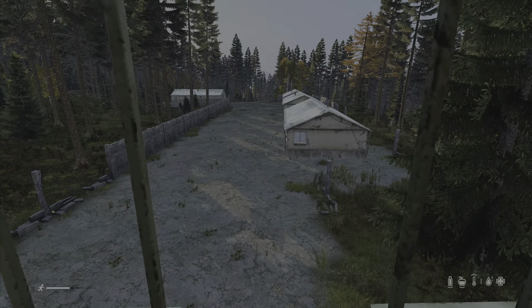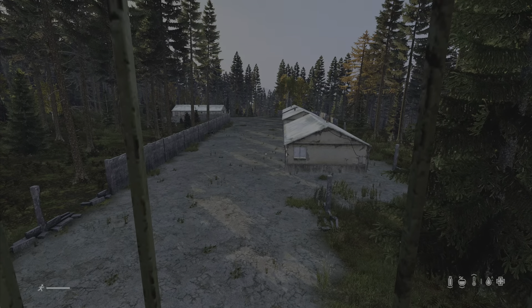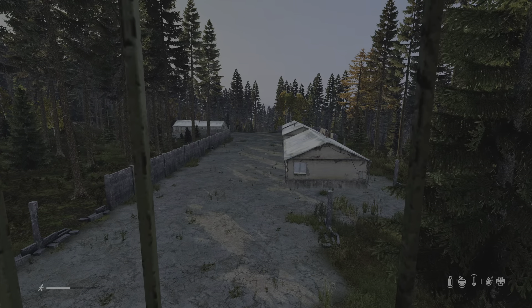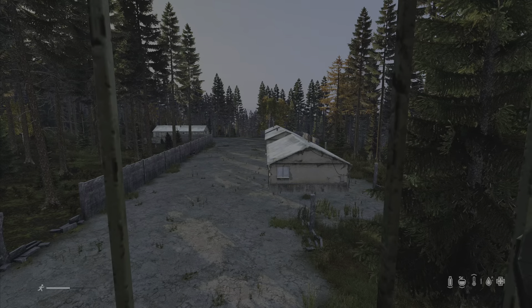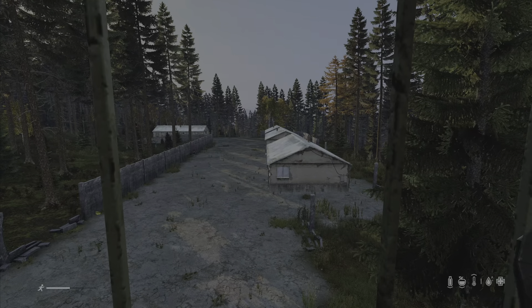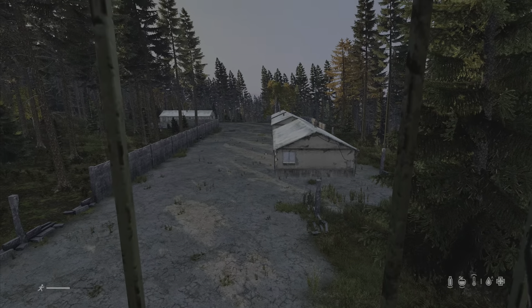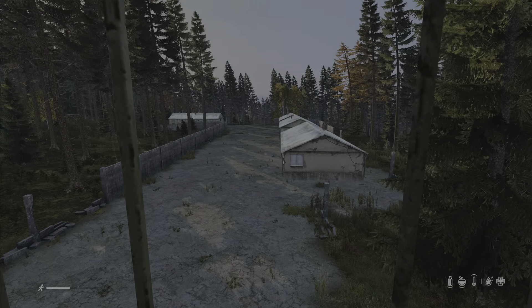Kia ora team, welcome to DayZ Tips. This is a military barracks — I'm going to call this Type 1. It has four of these long particular barrack-type buildings. You'll find these in different places; different military areas have different types of barracks and different types of buildings, and we'll look at them as they crop up.